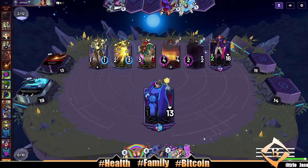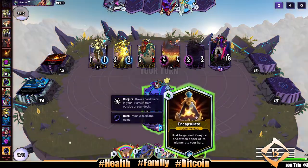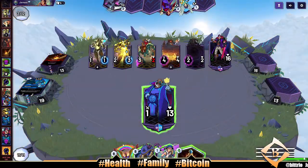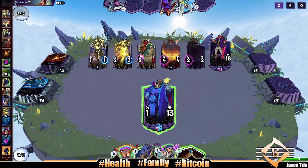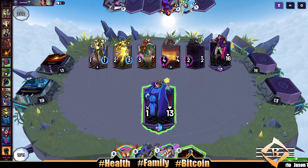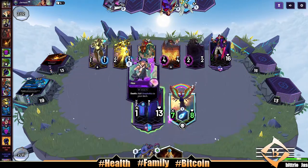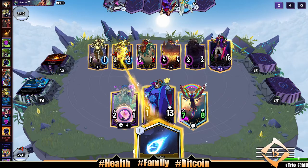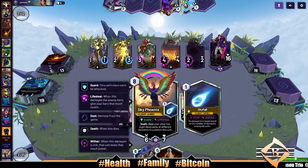Killing all our units now. We're at a disadvantage — we need something good here. Do we need to dust anybody? I don't think so, we just play Octavian. Or do we just play Sky Phoenix? Maybe now's the time. Kill this guy — Inspire Light is doing all that shit.